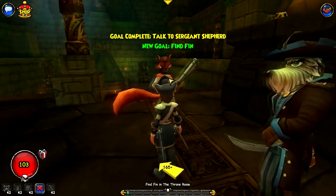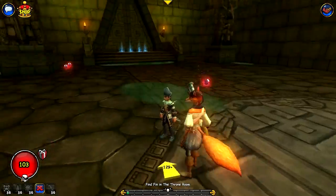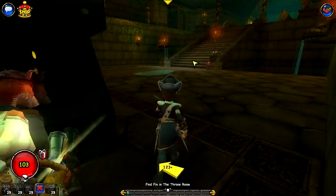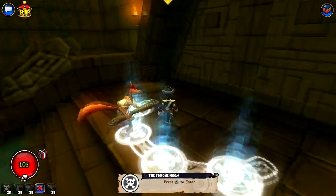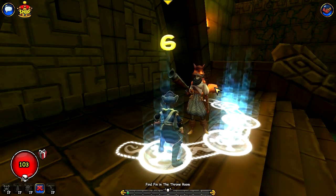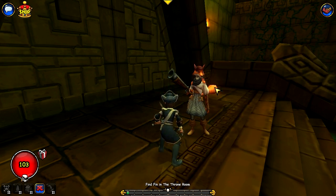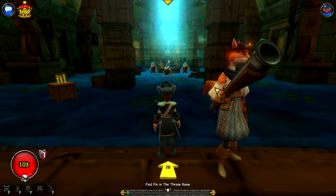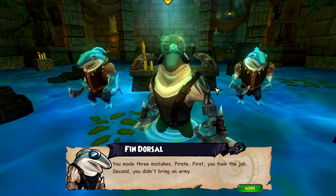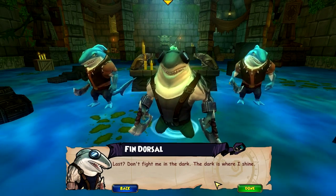Sergeant Shepherd is going to be helping us on this quest. There's a treasure chest — I'll be getting that. Now we are going to go ahead and meet Finn for the first time, and there is the jade amulet. Finn says: 'You made three mistakes pirate — first you took the job, second you didn't bring an army, and last: don't fight me in the dark. The dark is where I shine.'